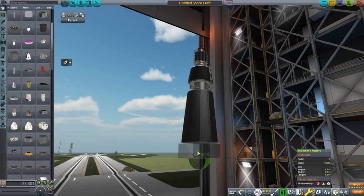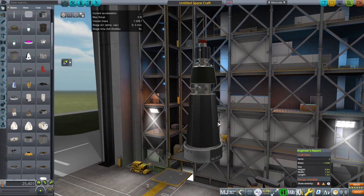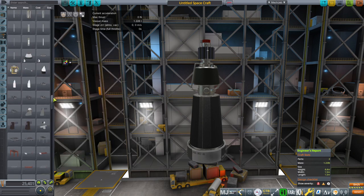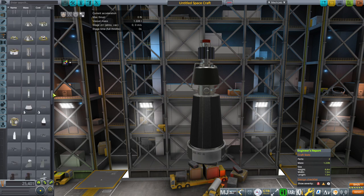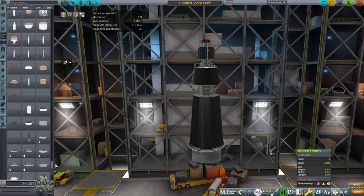It doesn't have any other thermal requirements. A lot of nuclear reactors require radiators, but in this case it's got the radiators built in. You can see it's smaller than the Delta Avionics package, which might also be a convenient thing. I'm mainly thinking about using this for electric propulsion, like ion engines, in lieu of the reactors in KSP Interstellar.